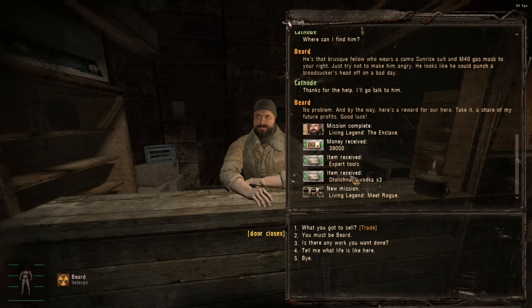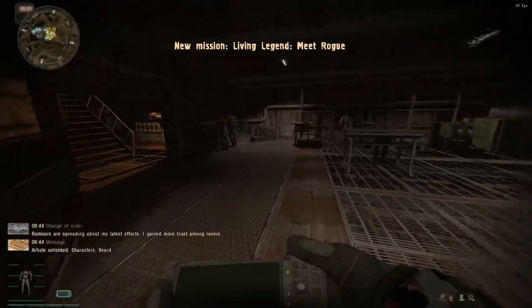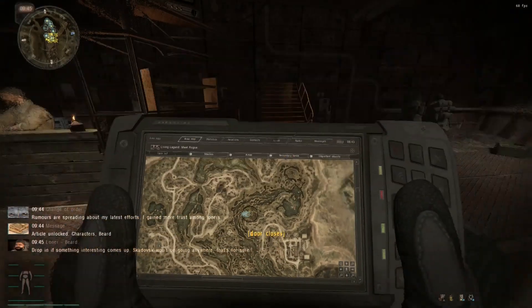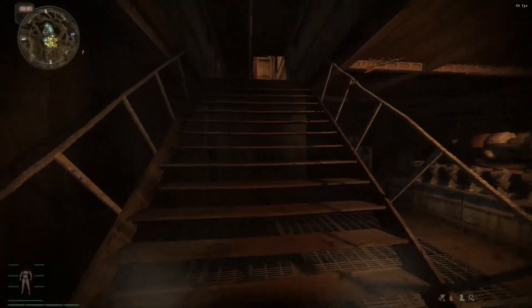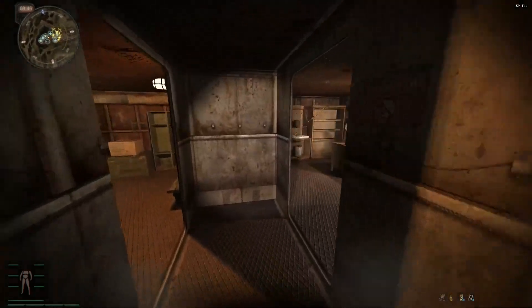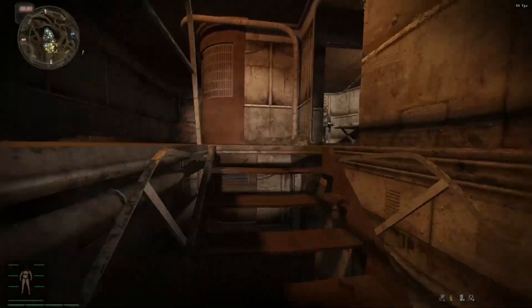He gives expert tools. That's interesting. Skadovsk. I'm not going to talk to Rogue just yet, because then he sends me on a fetch quest. Who I really need to talk to is this guy — good old Nimble.